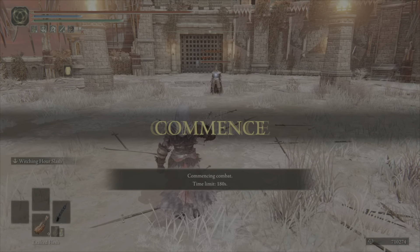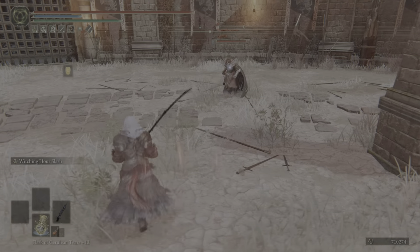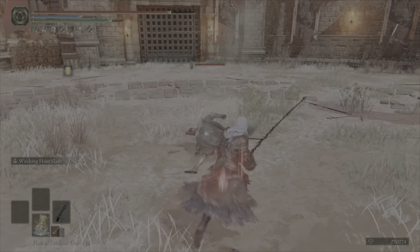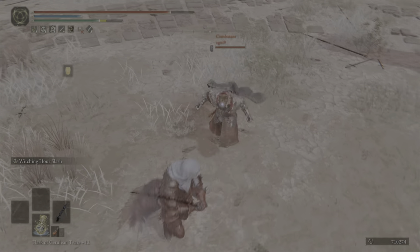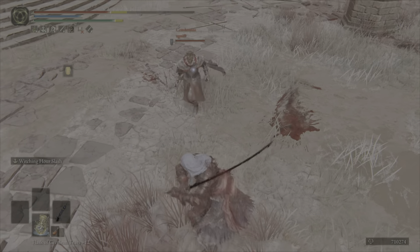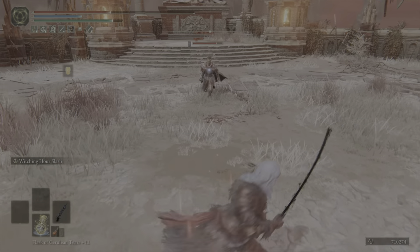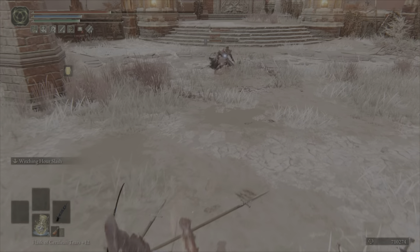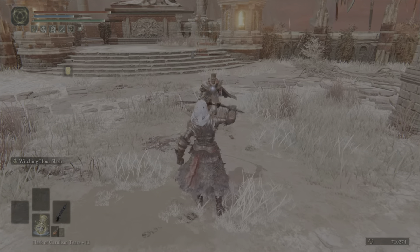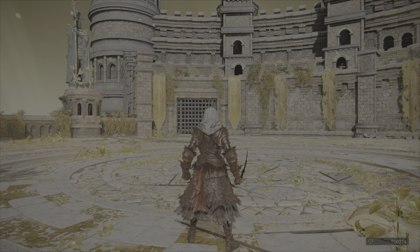I only have a couple more examples. This was another fight against someone using the foot weapon. Everybody uses it the same way — mostly spamming running attacks and jumping attacks, which can be quite punishing. The weapon is genuinely good, but it's very one-dimensional. Here I managed a partially charged ash of war, used the fully charged version as bait, then immediately released the L2 for the second hit to get the win.